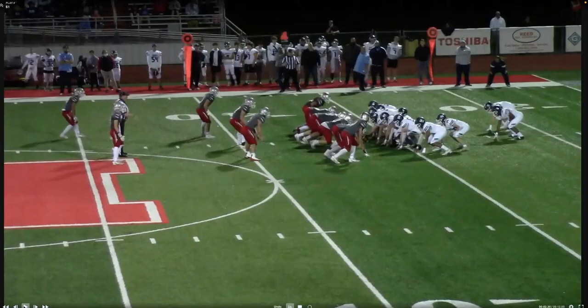Now we're barking out signals. If they do get set and start barking out signals, referee, you should be focused on the head bob of the quarterback. Does the quarterback make any abrupt movements with his head that could potentially draw the defense into the neutral zone and cause an encroachment? We know this could be a short five — a five-yard penalty that gets the offense a first down in this situation.